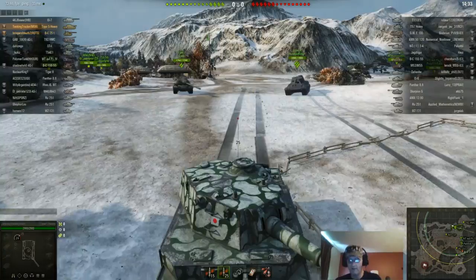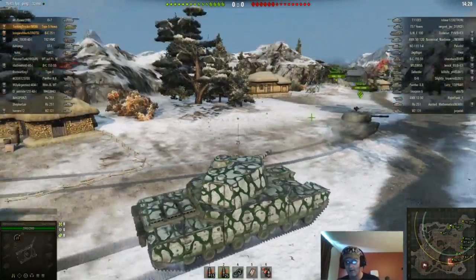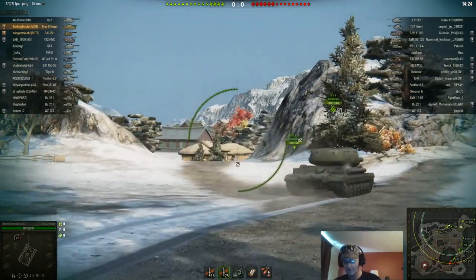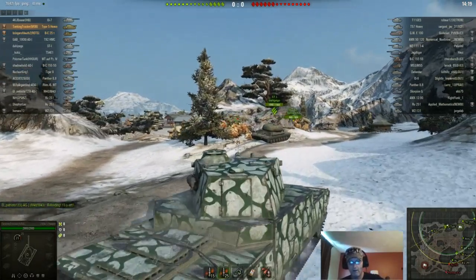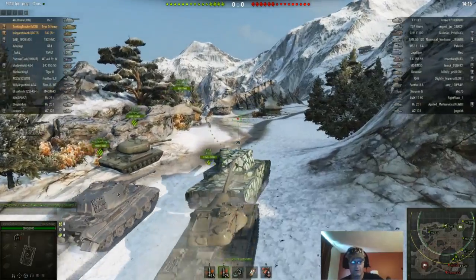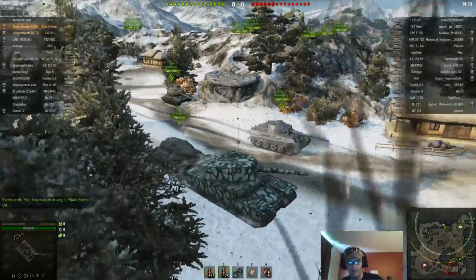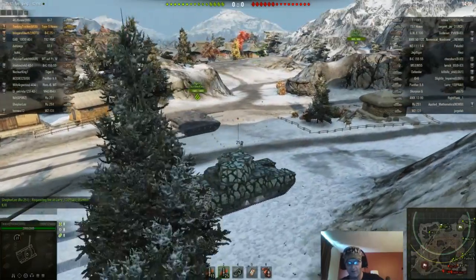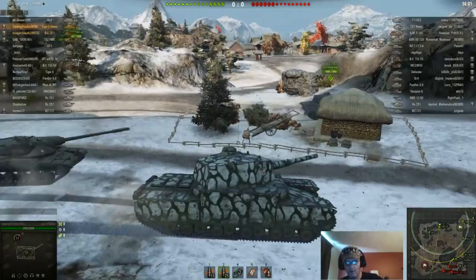I'm heading up to basically the C-line, about the C4-C3 area, which is kind of where the push is going. The ST-I stays right there, then the 5041 breaks off and goes left. The Tiger 2 is heading up here with me.